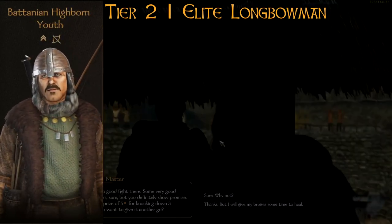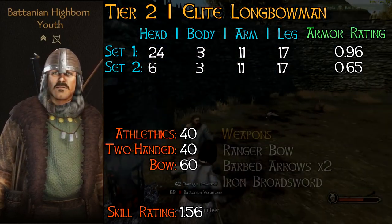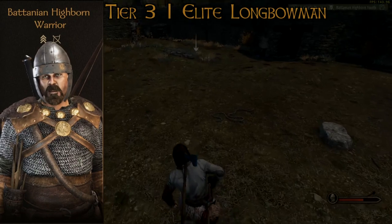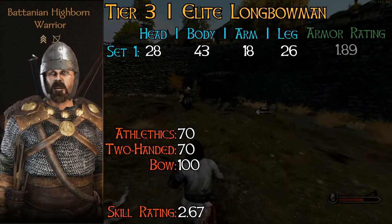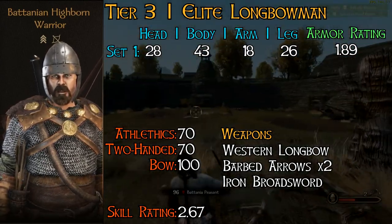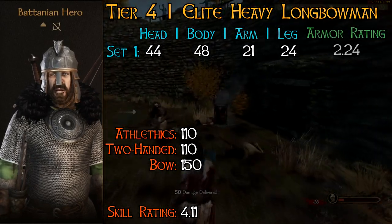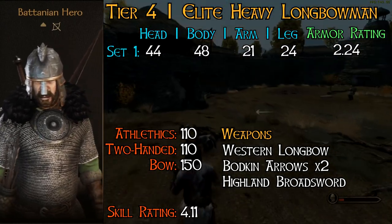Moving on to the elites of Battania — undeniably the best bowmen in the game. Highborn youth comes with light armor but makes up for it with barbed arrows and a higher bow skill compared to tier 2 units. As long as you keep them out of harm's way, they should easily rank up. Highborn warriors continue to master the art of the bow — medium armor allows them to take on some medium and light units in melee with their tier 2 one-handed swords. However, due to lack of shields I wouldn't throw them into the front lines or leave them exposed to enemy cavalry or ranged units. The Battanian hero's bow skill already surpasses that of regular tier 5 units. He comes with heavy armor making enemy infantry think twice before rushing him, but I still wouldn't expose him to too much cavalry or ranged fire.